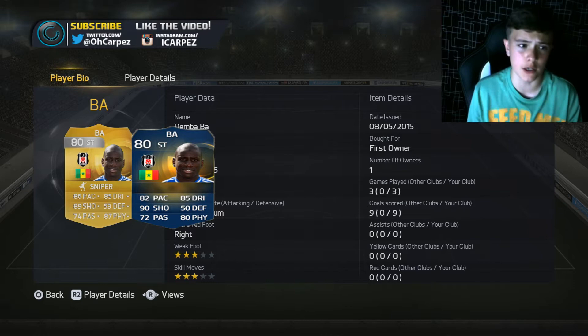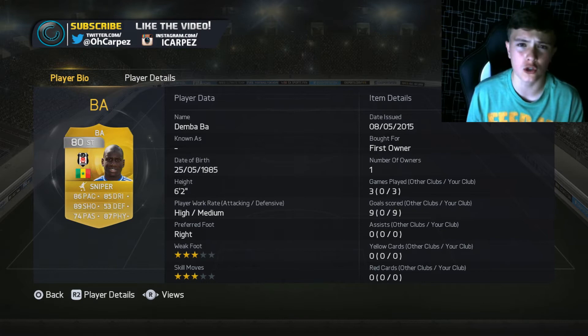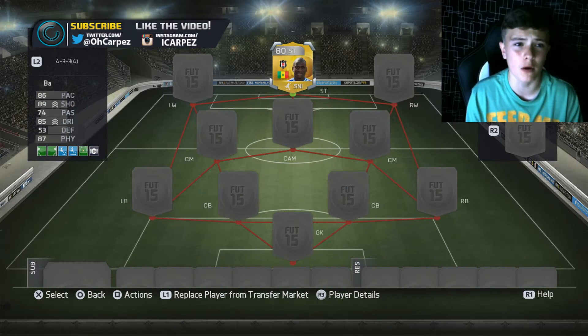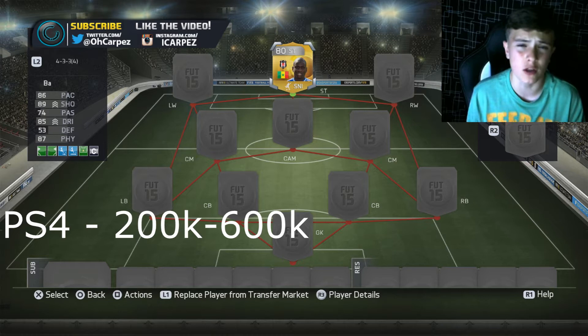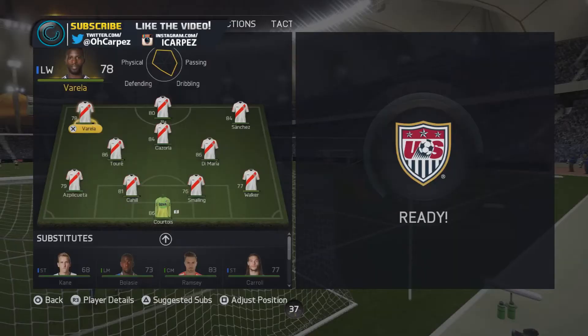Dembélé has high/medium work rates. In the three games we played with him, we scored nine goals, and I'm going to show you the clips - not just the goals and skills but also the passing moves and dribbling. I think his price is going to be worth about 200k to 600k on PS and about 100k to 400k on Xbox. Pick up this guy because before we go into the video, I'm telling you - this guy is a beast.